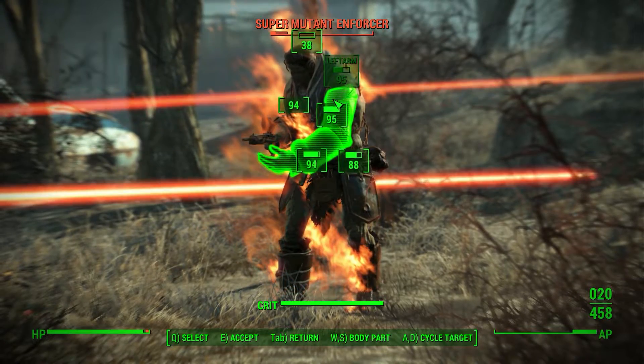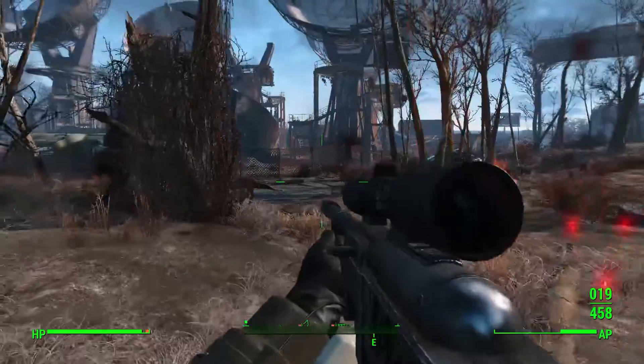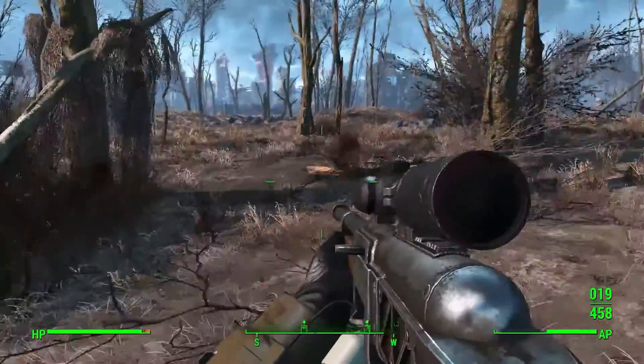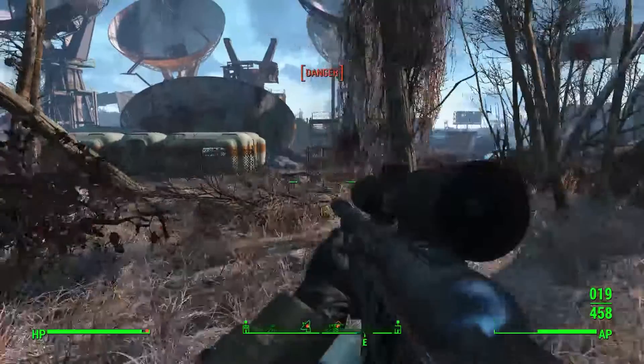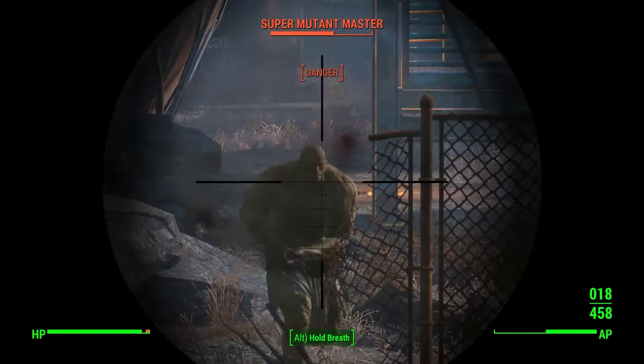I apparently don't have any AP, probably because I keep holding my breath. I'm pretty sure when you hold your breath while using a sniper scope, it actually runs down your AP.